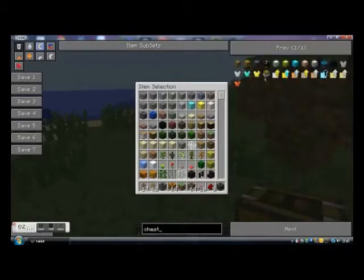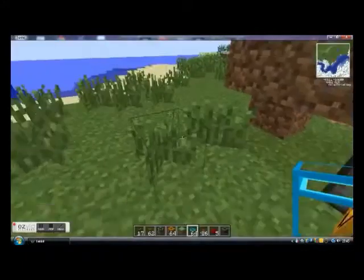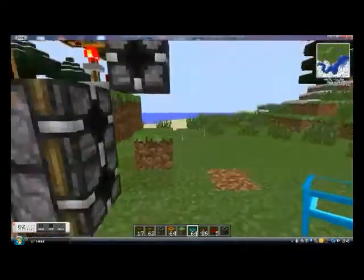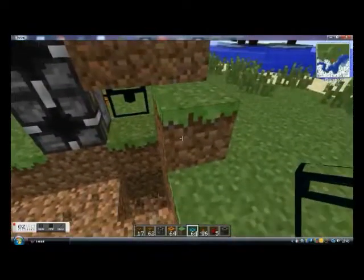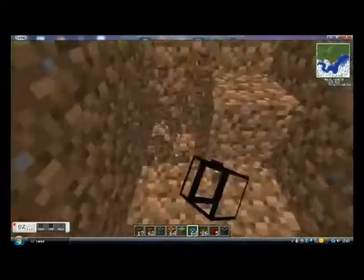Now to make it fully automatic, we need to get a chest to collect all the stuff. We've got a chest here, and then we start digging a hole.